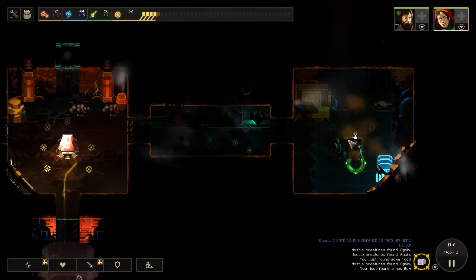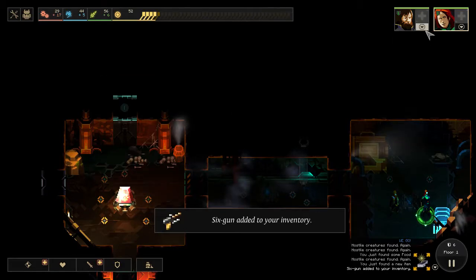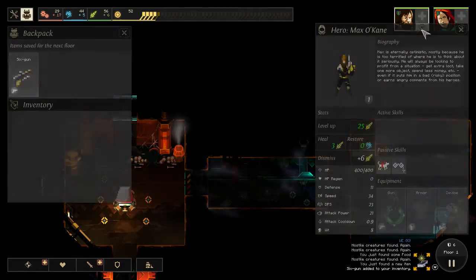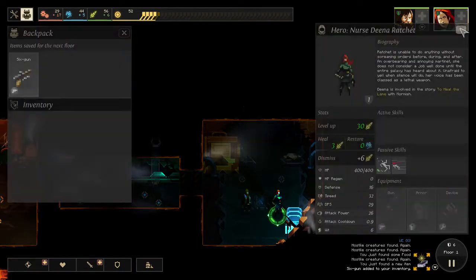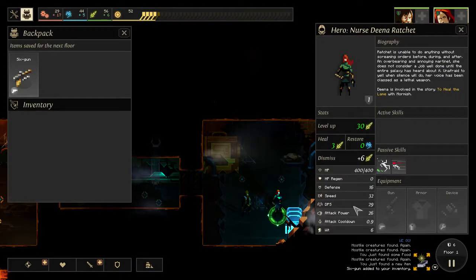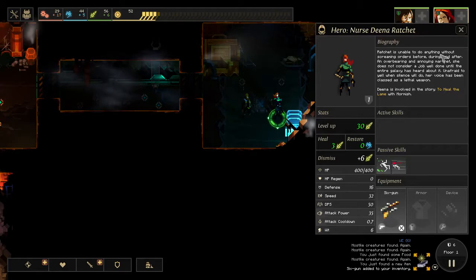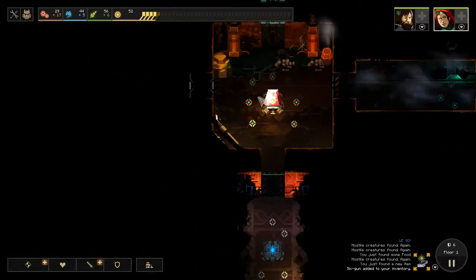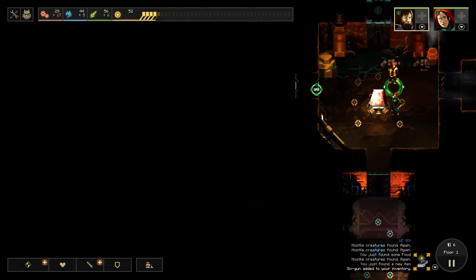We found a treasure, which is nice. We found a six gun. So I'm going to equip that to whoever does the most damage right now. He has 23 DPS and she has 29, so I'm going to give it to her. It's just a better choice - I'd rather increase the DPS of the highest DPS person we already have. Maybe that's not the best decision - I don't know.